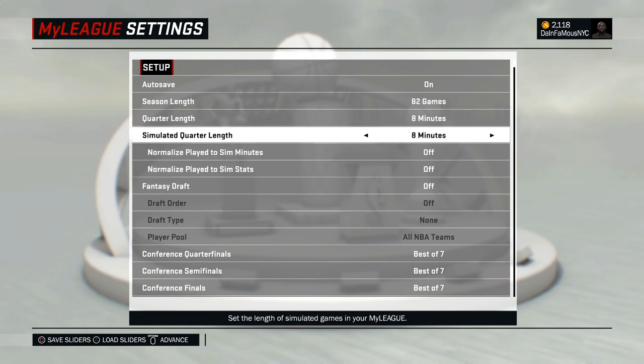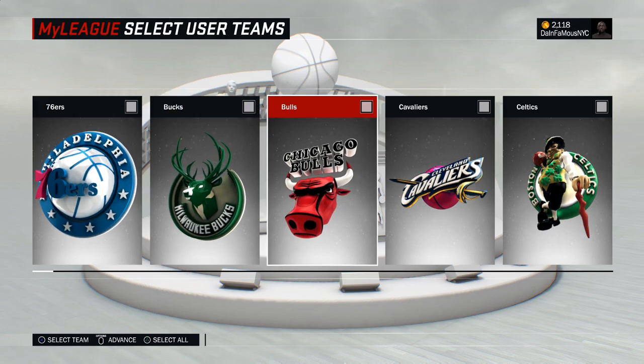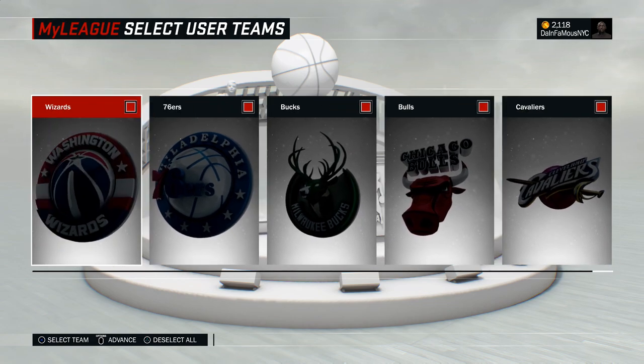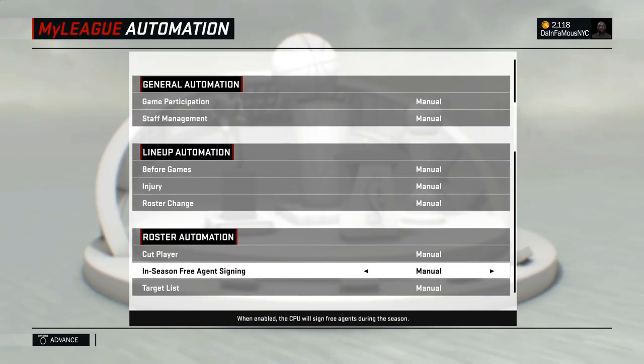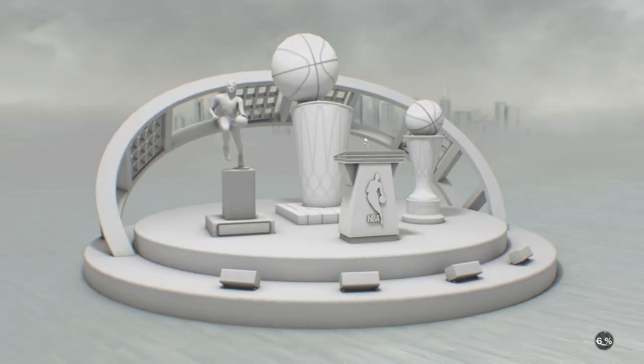Press the button to advance. From here hit Triangle and select all teams. Once you have that selected, hit Advance again to let it load. From here just keep it all manual and hit Advance again. After this loads, you want to now rebrand the team with the jersey.